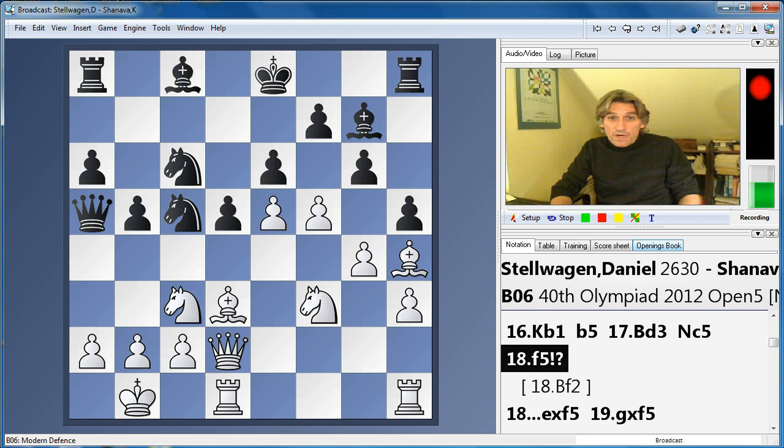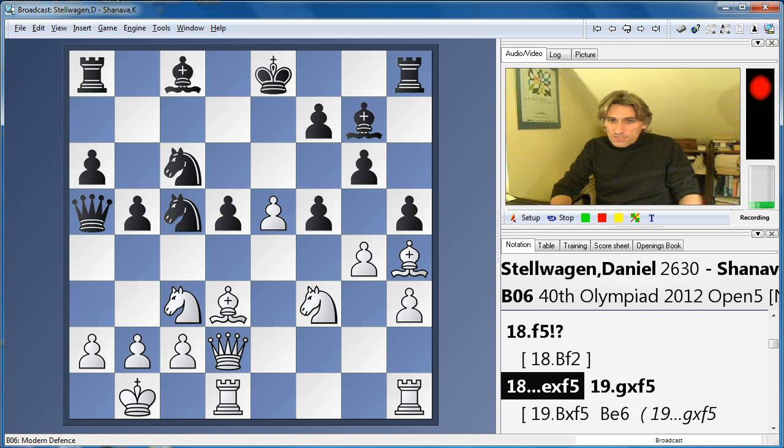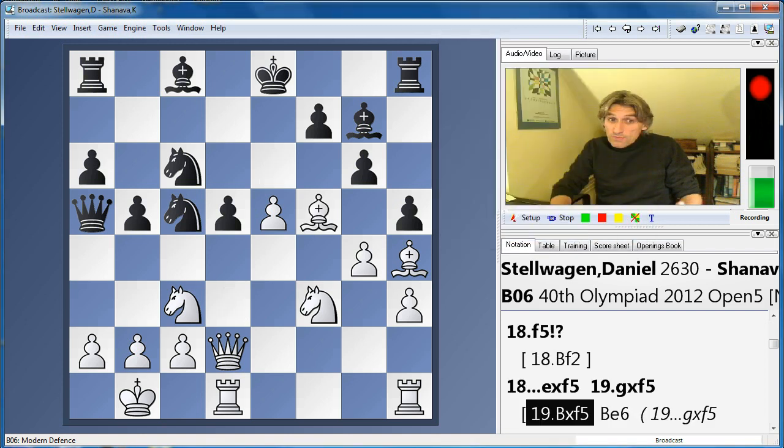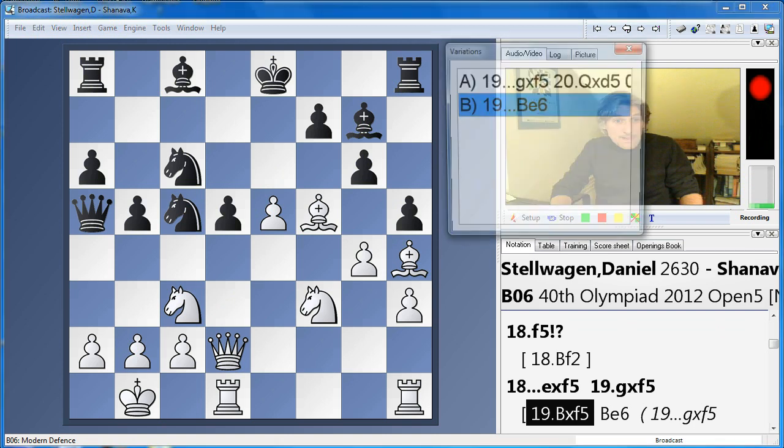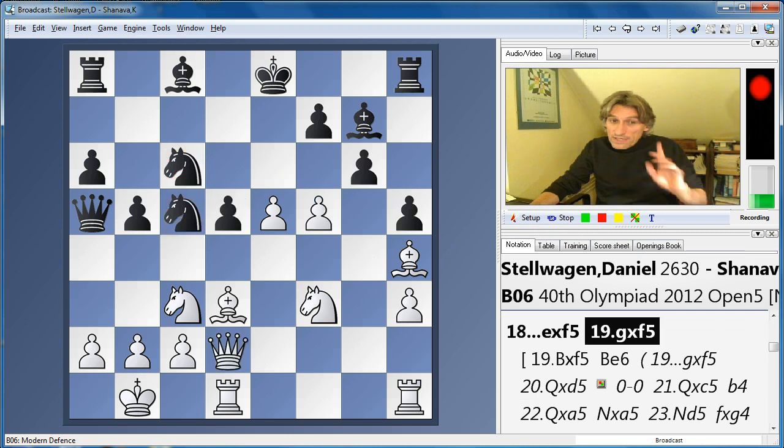But white got all excited and went for it with f5. I completely understand this — it seems quite justified when the king sits in the middle of the board, you want to find ways to open up the position. Black took. Bishop f5 is an interesting move, and if g-takes, then queen takes d5 hits two pieces — that's not a bad idea for white. But white has something else in mind.